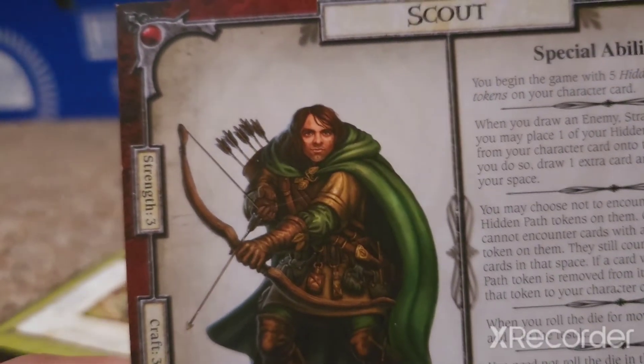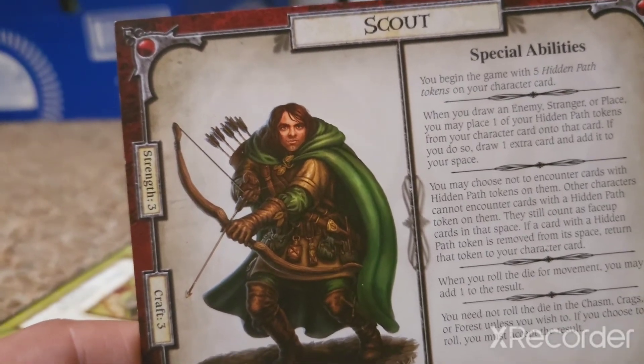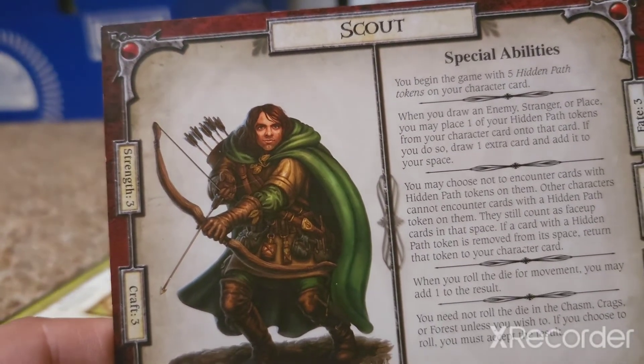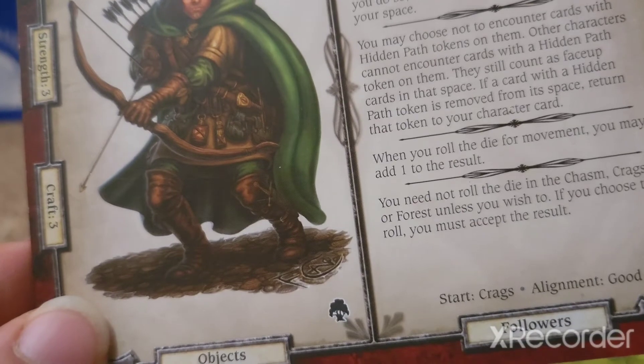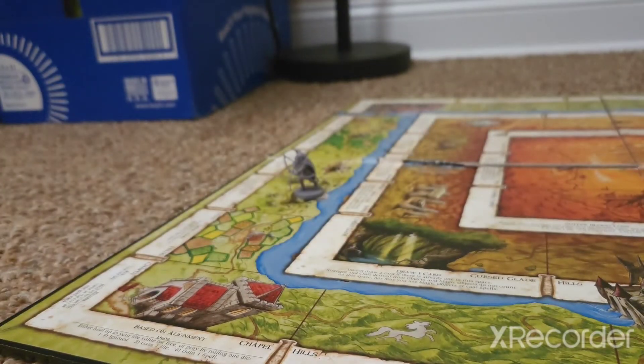The Scout has a strength of three and a craft of three, which is pretty balanced — much the same as the Totem Warrior. He's also got the tree logo, since any characters that are part of the Woodland expansion bear this expansion logo. If you're not interested in playing with the Woodlands, looking out for that logo will make it easier when it comes to separating it off.